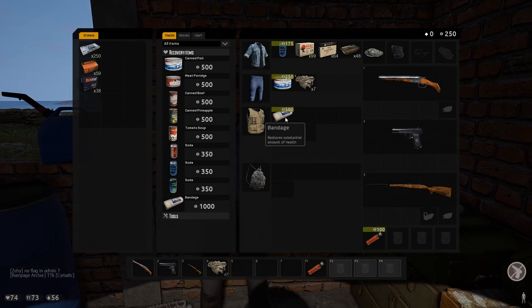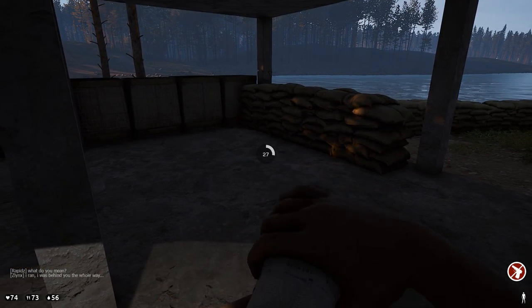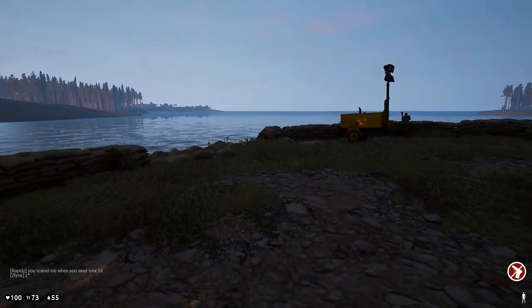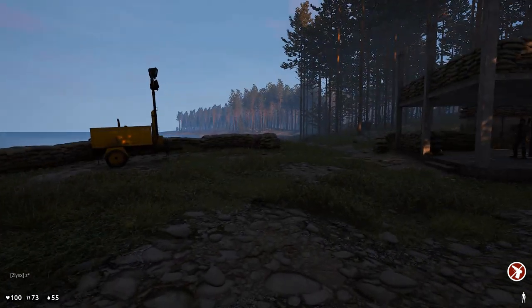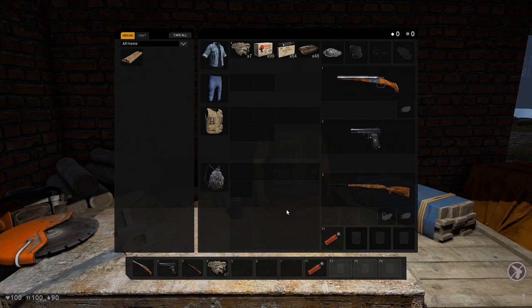We're at 74 health now. If we come out of the trader and heal here, this will give us the maximum amount of healing but it's going to cost you a pretty penny. With any survival game, you could step out of the safe zone and lose it all as soon as you've spent all that money and hard work - gear fear. Now we've sorted our inventory out we can go back out and adventure and gather more ammo and things to sell.